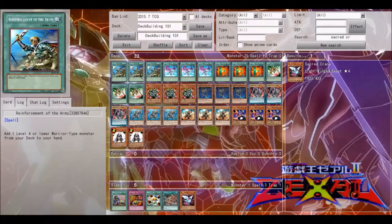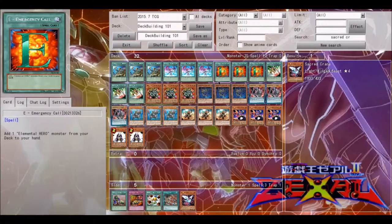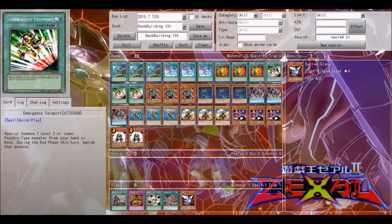Just to list a few examples: Reinforcement of the Army is probably the most well-known card — it searches a level four or lower Warrior-type monster from deck to your hand. Summoner's Art essentially does the same thing but with level five or higher Normal monsters. Emergency Call is the Hero version of ROTA. Emergency Teleport is another example. Searching is not necessarily limited to just adding to hand — searching can also be applied to cards that Special Summon directly from the deck.